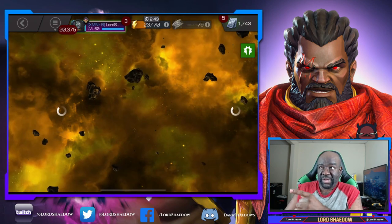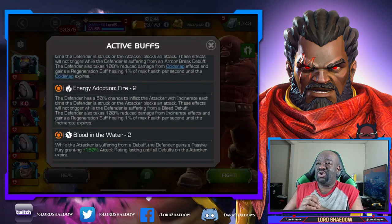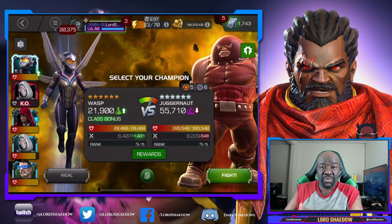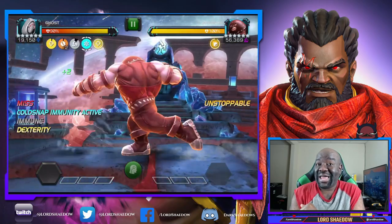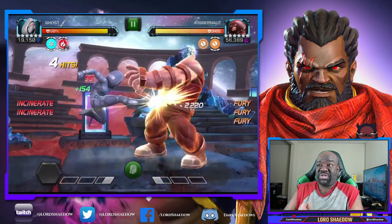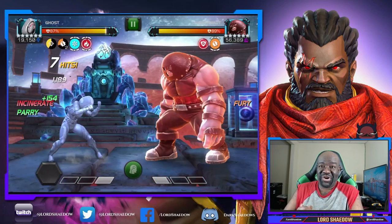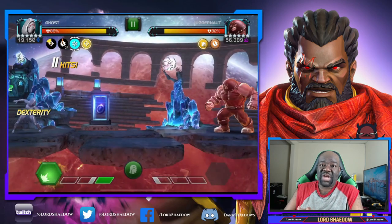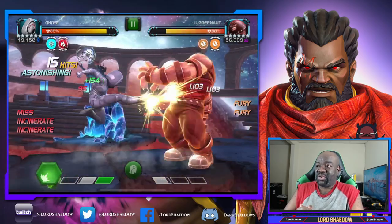Now Juggernaut — there was a time I used Ghost to farm Realm of Legends for health potions. I always hated fighting Juggernaut. The Realm of Legends version is easier because I can actually parry while he's unstoppable, but I can't do that with this Juggernaut. So it's very annoying — you just have to fight around the unstoppable.